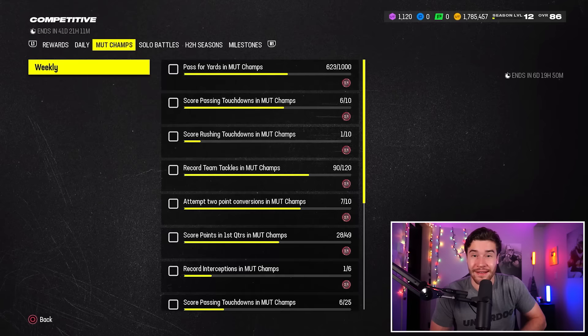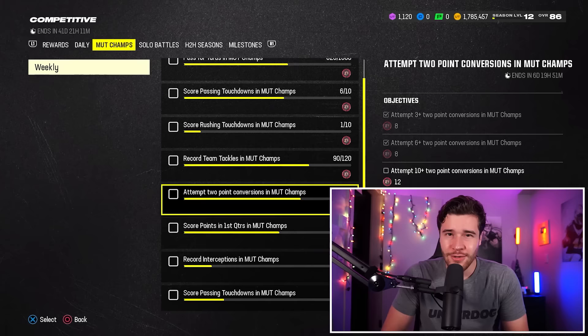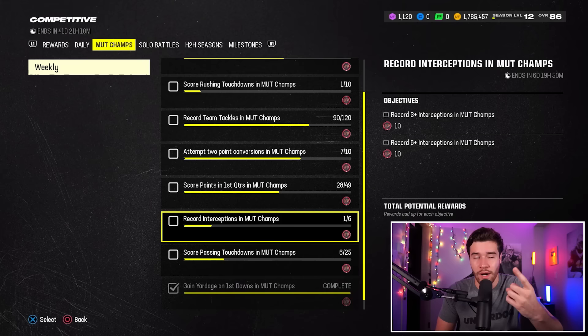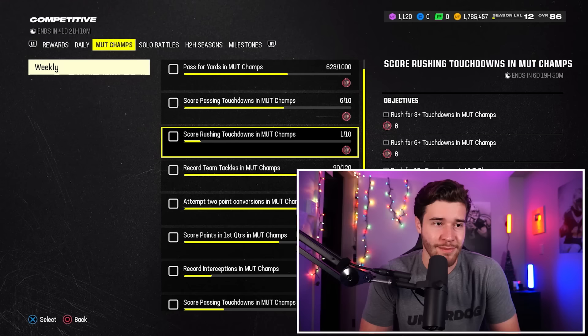Tip number two: this isn't something I really recommend, but realistically, if you wanted to, you could get the ball first, score a touchdown, and then quit out of the game. It's kind of an efficient way of grinding if you don't have much time — you score your touchdown, maybe go for two, get the first quarter points, the two point conversion, the passing touchdown, the passing yards, and then repeat. I don't really recommend that though, because there are other missions where you need tackles and interceptions. I actually lost one MUT Champions game out of three, but we've been racking up so many stats that it'll only take maybe five or six more games to knock out every mission.